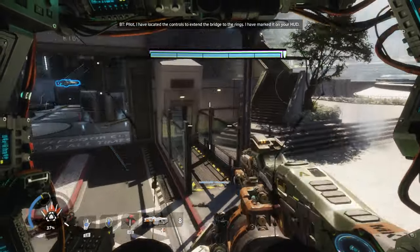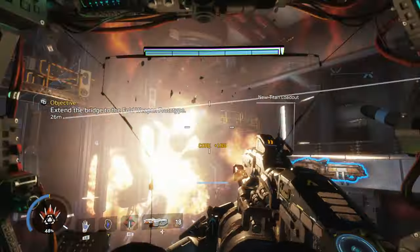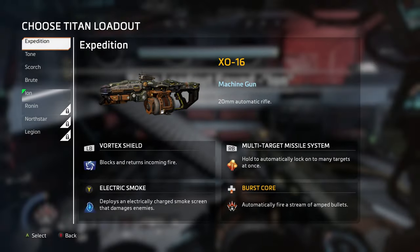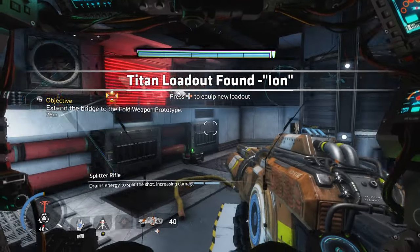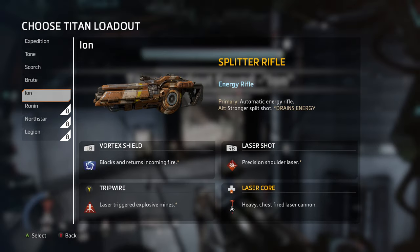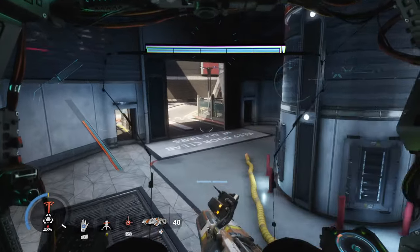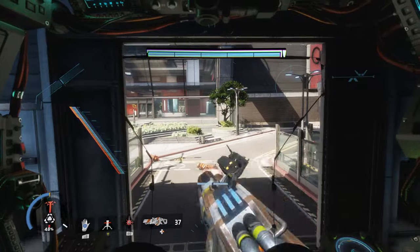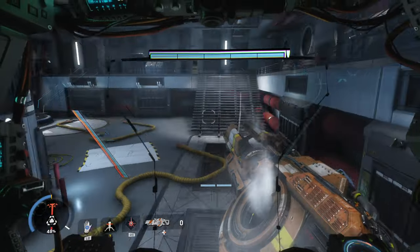BT: 'Pilot, I'm locating the controls to extend the bridge to the rings. I marked it on your HUD.' I need to head down. Ion — what's this? Drains energy. Vortex shield, precision laser. I don't understand this one yet, but I will.